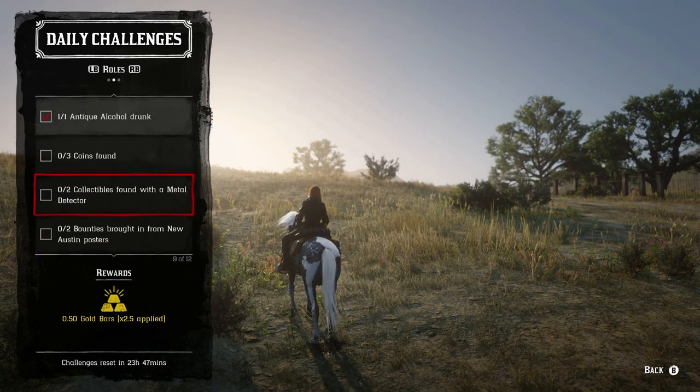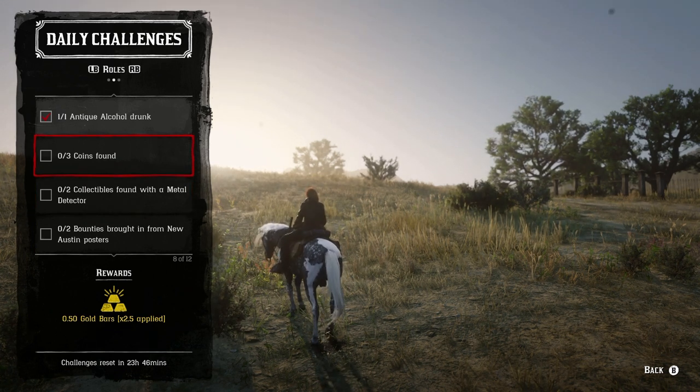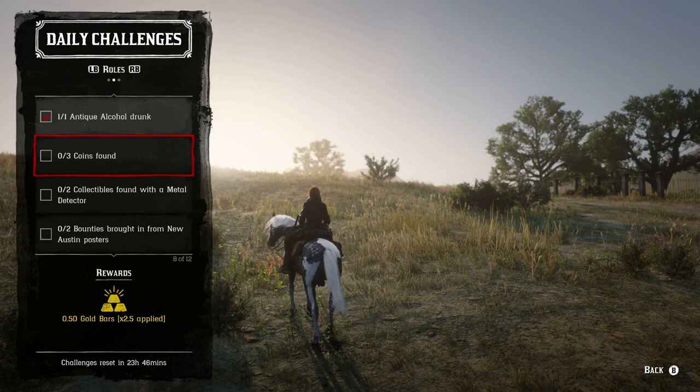We've got three coins collected and two found with a metal detector — these definitely go together and coins are going to be part of cycle number four for today. Man, there are a lot of daily challenges that go together: find three coins and you also get the metal detector challenge. Visit a fence and go to Van Horn. Get the showdown done and then three player headshot kills. Wow, it's awesome that they've actually done that today.